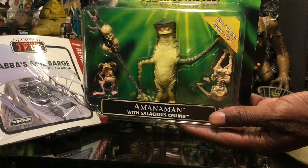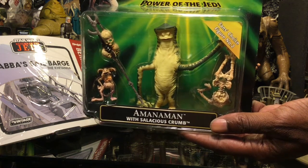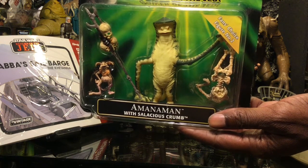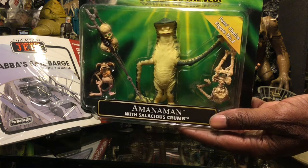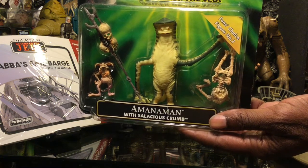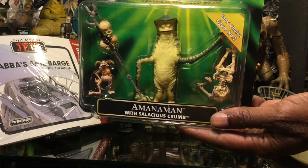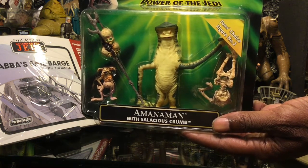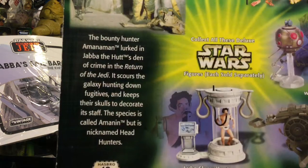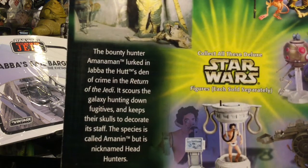Right here we have a very cool set with Salacious B. Crumb, and also Amanaman, who is a bounty hunter. He is fan favorite figure number two. Very glad to have him. Getting a look at the information on the figure here.